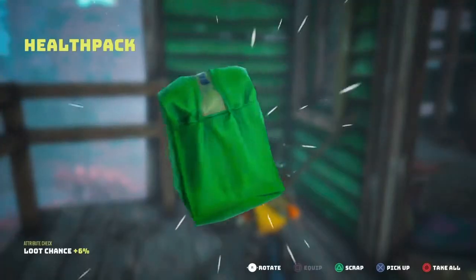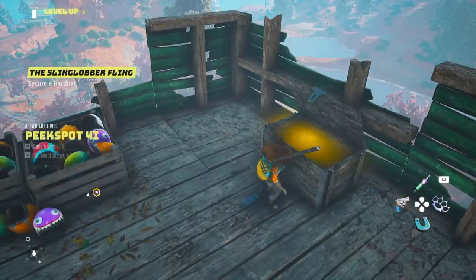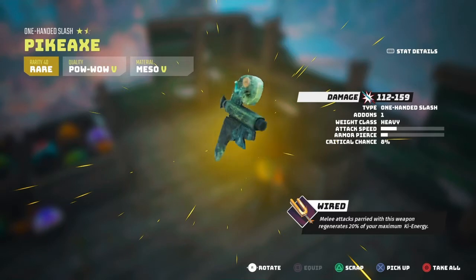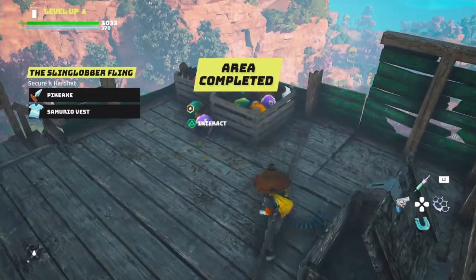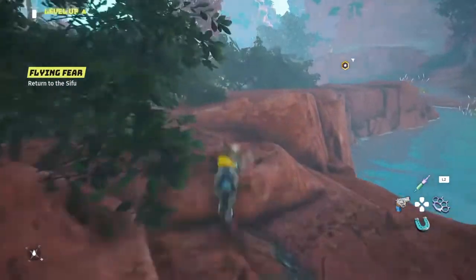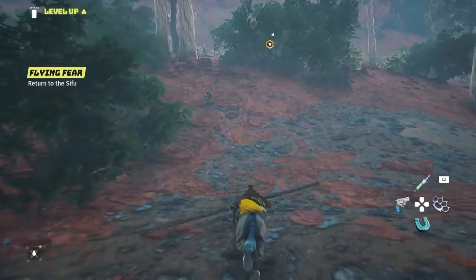I was halfway expecting there to actually be like a little conversation or something, but that's cool. I'm definitely gonna need to stock up on the first aid. If y'all didn't know by the way, some of my stuff cuts off on this particular TV so I can't tell if this says spike axe or pike axe - but I kind of like it, it's got a little Mayan handle look. Collected our hat. We got a little Kung Fu Panda situation going on here. Let's go meet up with the gang and raid the fortress.